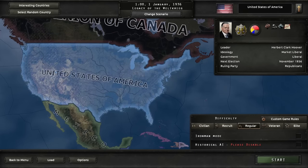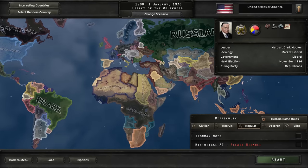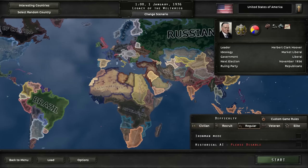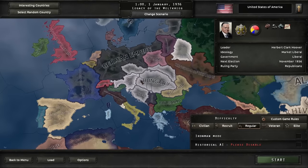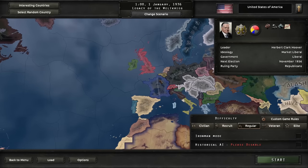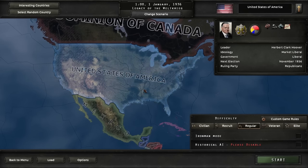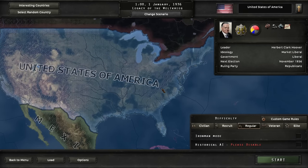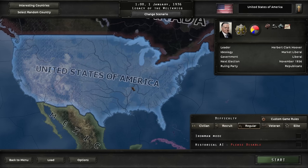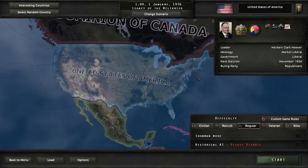Hello everyone, I am Torior and welcome to my newest Hearts of Iron 4 video. You voted overwhelmingly for Kaiserreich — a full overhaul of Hearts of Iron 4, an alternate history in which Germany won the First World War. So we have the Russian Republic, German Empire, Austrian Empire, Britain and France are communist, and so on. We're going to play in that alternate reality — I'm going to try the United States.